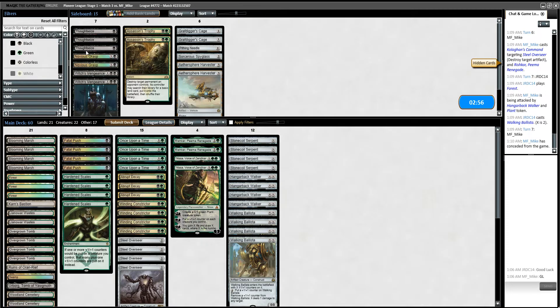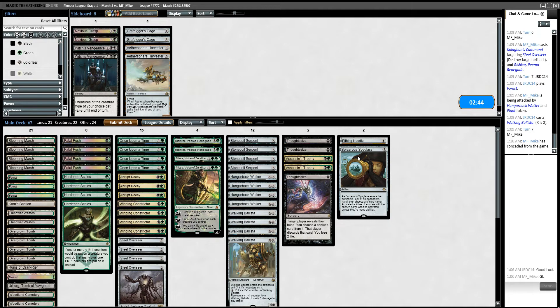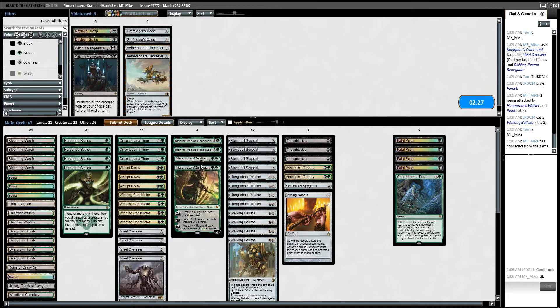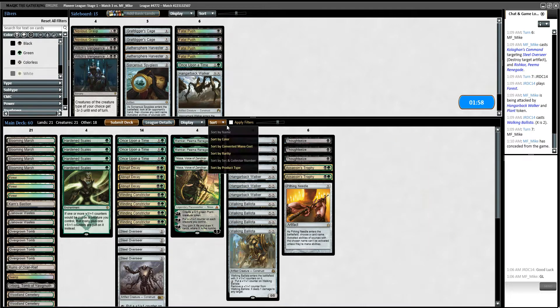Okay, game two — game two is what we got. Alright, so Grixis — I want Thoughtseizes, I want these, and I'm almost certainly going to want Pithing Needle and Spyglasses. Pushes are not dead but they're probably not super relevant here. I like trimming Once Upon a Time. This is tough because all of our stuff has good utility, but if they're playing Anger or something this is probably the worst. Let's bring in the Pithing Needle instead of the Spyglass — try this six-for-six swap, see how it feels.